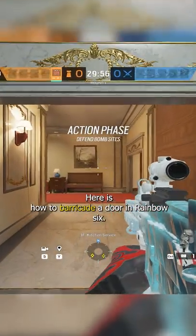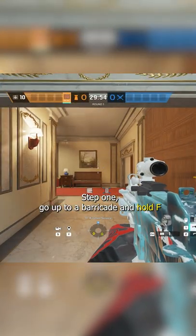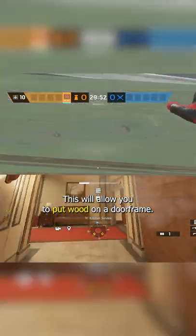Here is how to barricade a door in Rainbow Six. Step 1, go up to a barricade and hold F. This will allow you to put wood on the door frame.